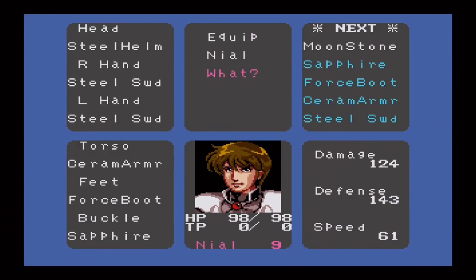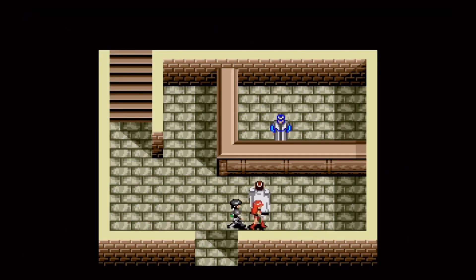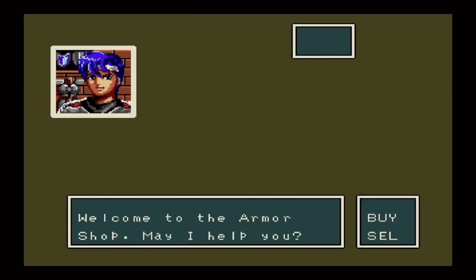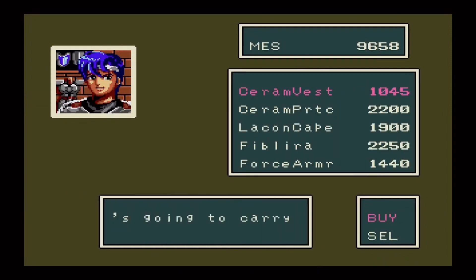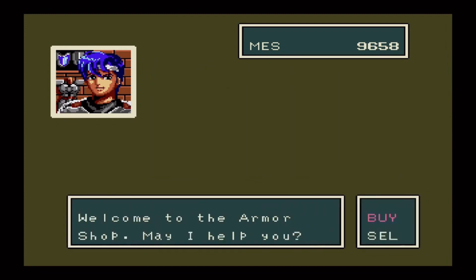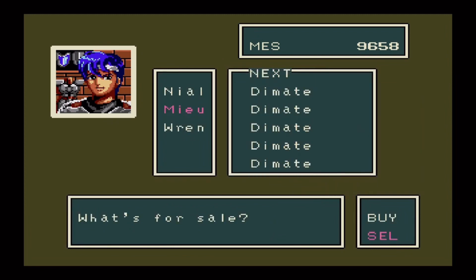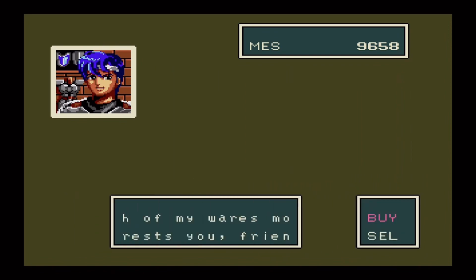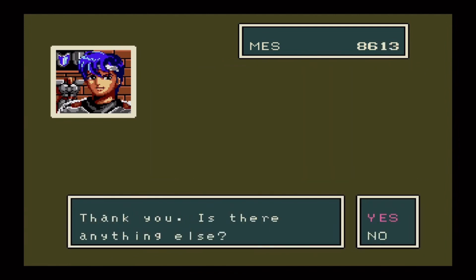Also a Steelhelm and Ceram Armour — I don't think you have anything that I need to buy. For armour we need a Ceram Vest — yeah, of course it's for her. Oh my god. Ceram Vest for Nihil — yes, give it to her.